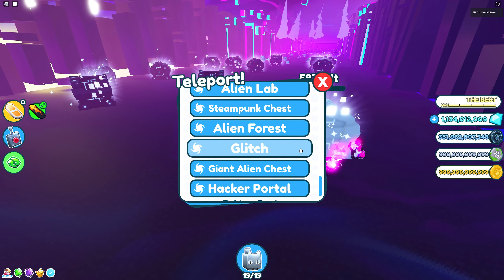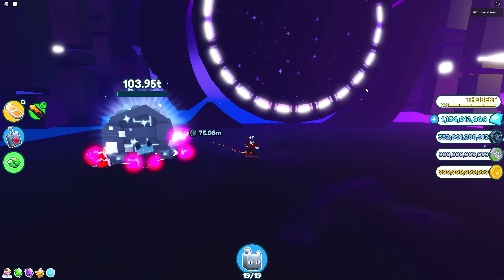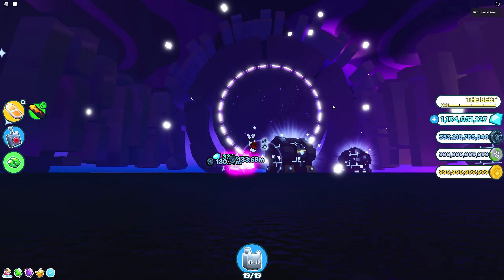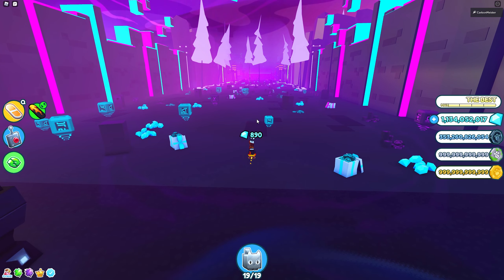Taking a look over at our teleporter, we now have the glitch zone as well as the hacker portal. This is really cool because it's actually going to do something at some point — I mean, technically it's a portal, right? So I guess we'll have to wait and see. Maybe future updates. Let's go now and check out the brand new eggs.